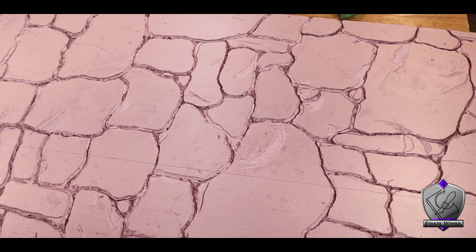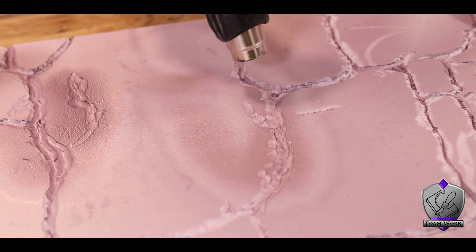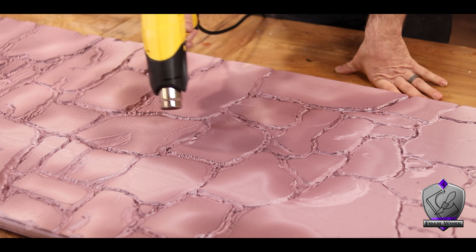Honestly, you can get a lot of the texture I just made with just the next couple of tips. But I do really love how it came out. So to open up those grout lines a little bit more and give the whole surface a bit more texture, I fired up my heat gun and slowly went back and forth over all of my lines. As you can see, it melts and tightens up all of the foam, opening up those lines and causing some deeper pits and valleys wherever I leave it a little bit longer. Do wear a mask and be well ventilated because, you know, foam fumes. Be smart. Another benefit with using the heat gun is it also kind of hardens up your foam and closes a lot of those pores, which will help when you paint.